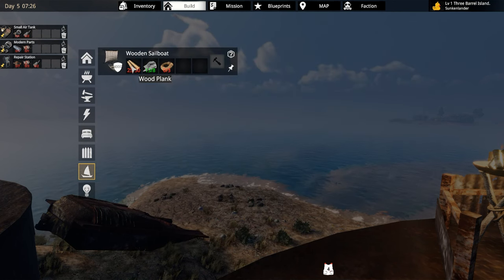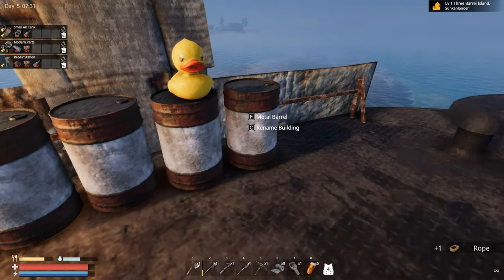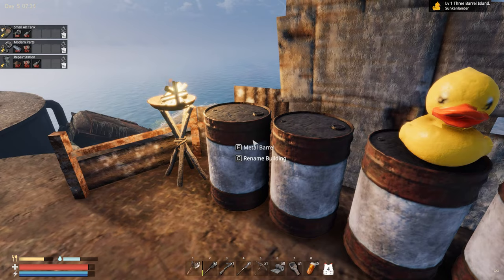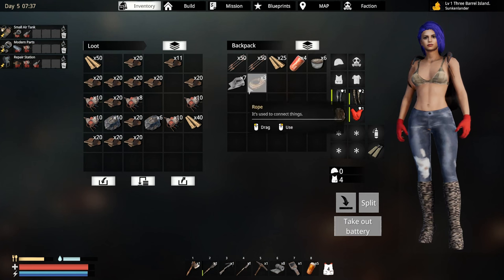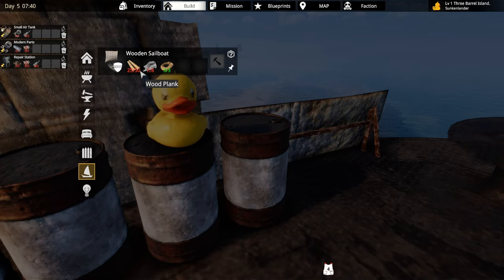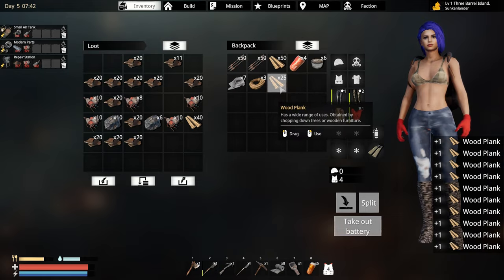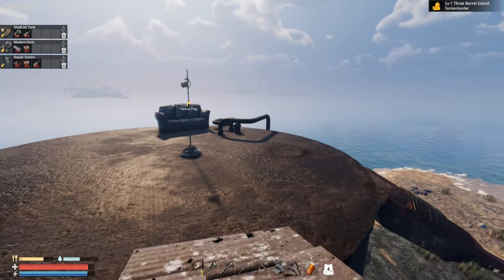Anyway, first things first, let's grab this wooden sailboat. I need three more rope — let me craft that. I do need more cloth as well. I need 50 more wood too, so I'll grab a stack of wood and put it over there.